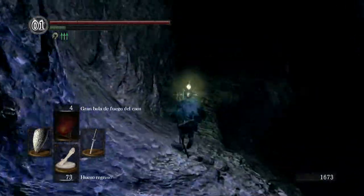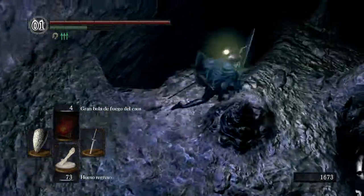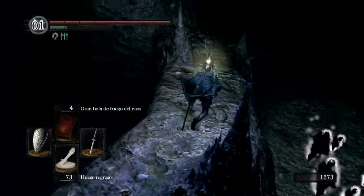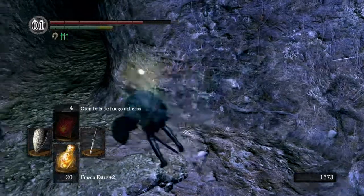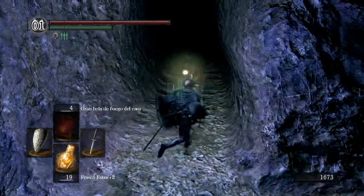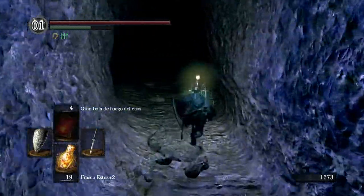Bajamos. No te avientes a lo que es donde están todas las almas ahí abajo, si no te sigues por el camino directamente. De ahí a la izquierda va a haber un como que piso — nosotros ya lo pasamos — pero ahí hay piso, y si te caes te va a aparecer ahí enfrente lo que es la gata albina. Te va a aparecer ahí y desaparece.